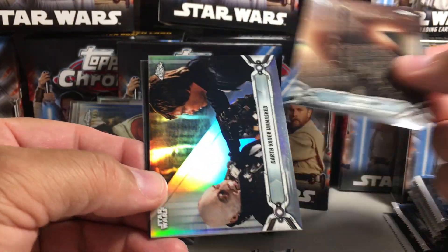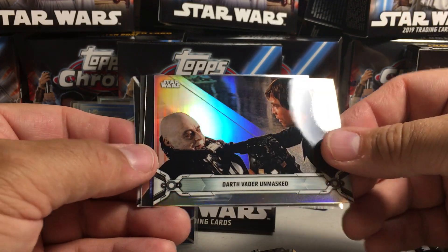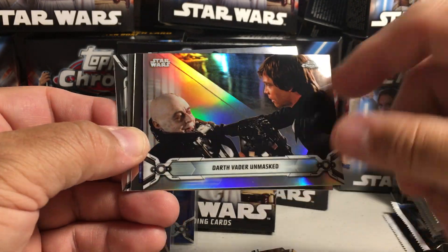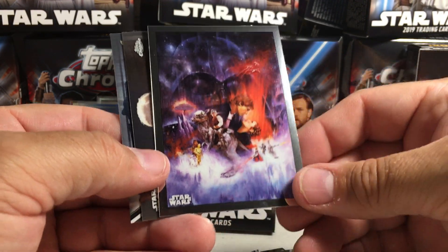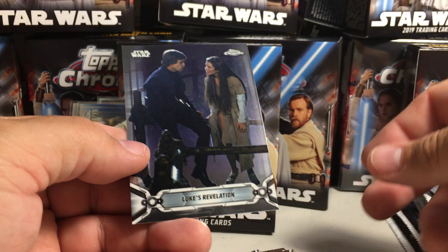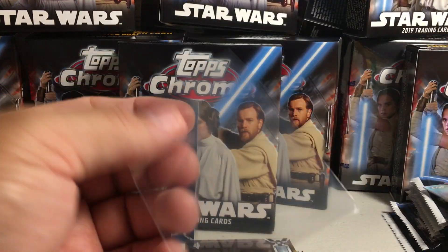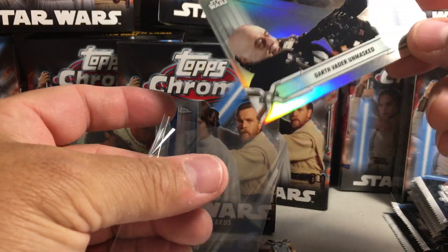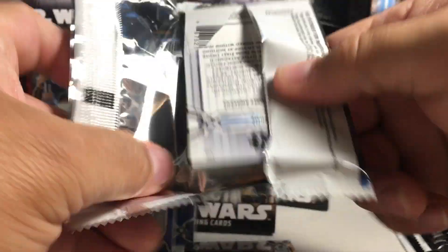The Clone Army. There's a Refractor Darth Vader Unmasked — looks weird, like it's half missing background or something. There's an Empire Strikes Back poster. Obi-Wan Captured and Luke's Revelation. I hope that's a misprint. Unless they're standing by something. Let's see if I know one of those cards.